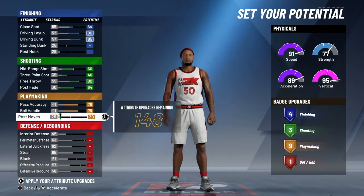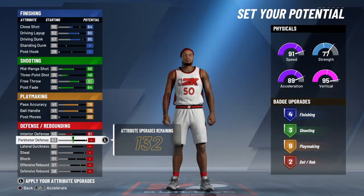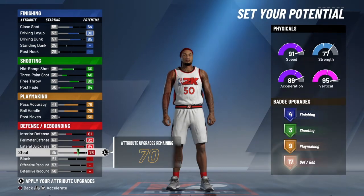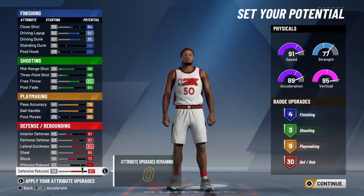Max your pass accuracy, max ball handle, and just put one on post moves to put that at 30 — that's only nine playmaking badges. Put your interior defense max, perimeter at 82, steal max, block max, defensive rebound max.